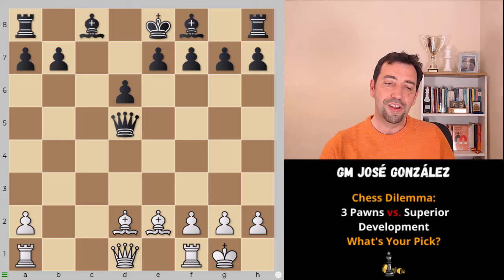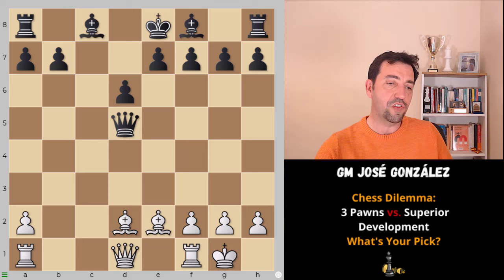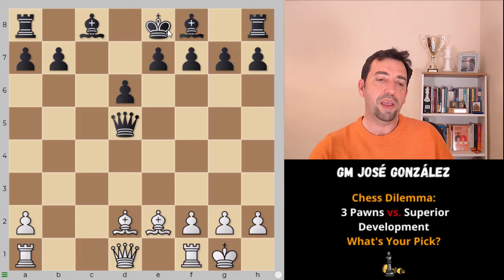Sometimes your opponent will simply be left with extra pawns. The position we're going to analyze comes from the Sicilian, from a very common and very tricky variation. White is three pawns down but already castled and ready to bring all the power. On the other hand, the black king is still in the center, and staying there is really tough as the coordination of the pieces won't come together. White's attack can become really menacing throughout the game.